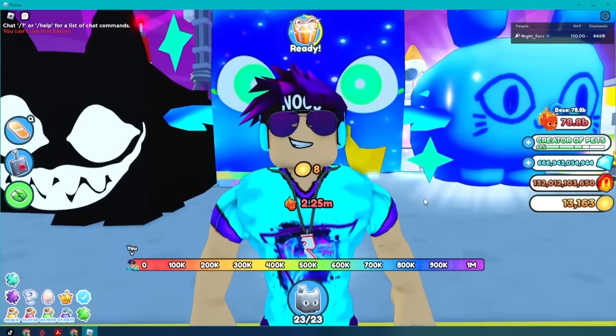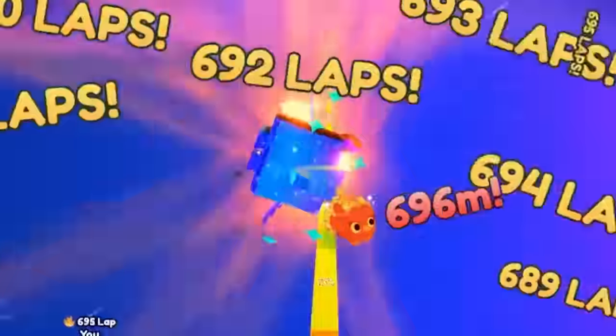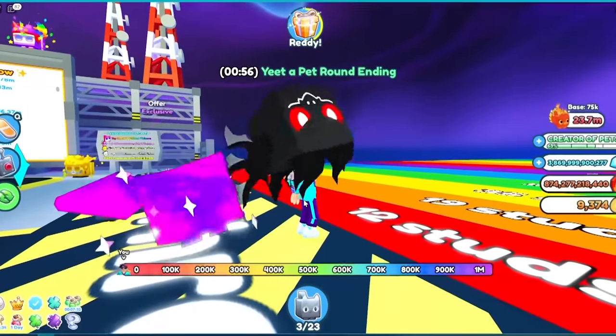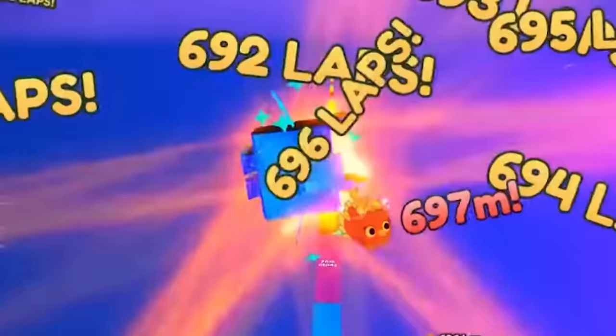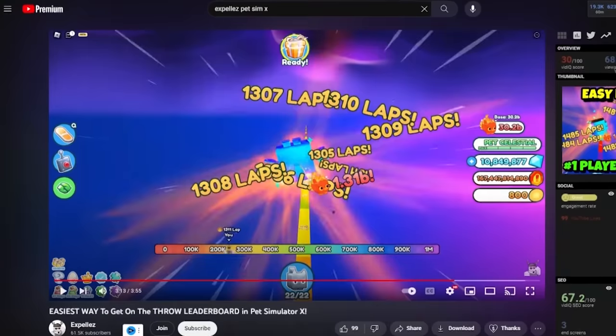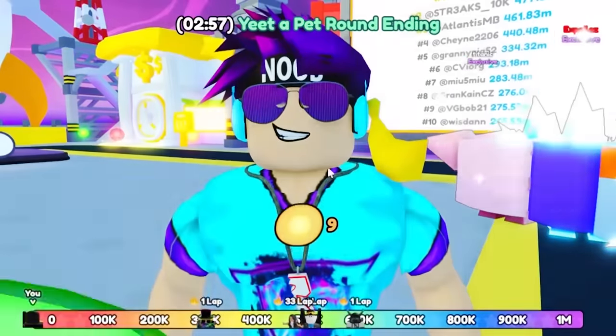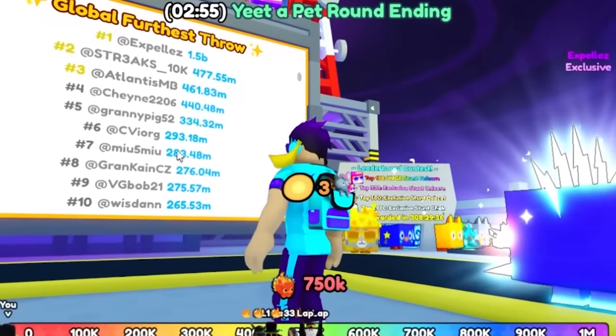There was just one slight issue. While I was grinding, there was a glitch that gave many an unfair advantage. Randomly, if you threw one of the new Cosmic Pets, gravity would forget it existed and it would just fly miles, getting insane numbers that nobody could touch.